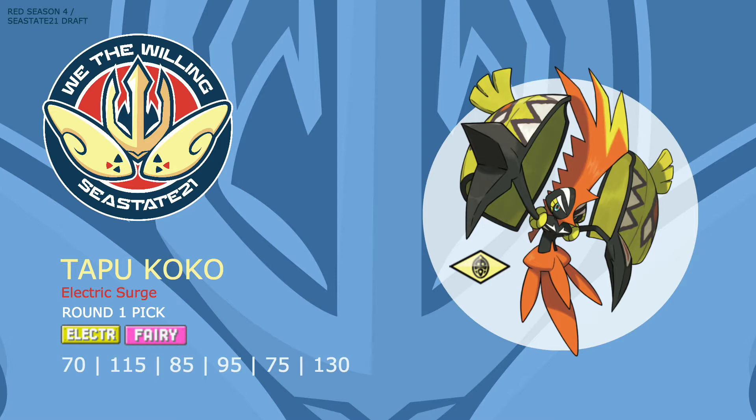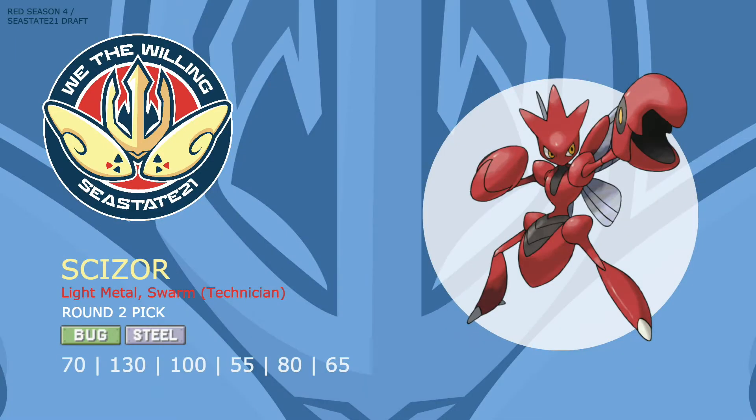Our next pick is something that has been around since Gen 2, a mon I've always wanted to use but never had the chance — and I'm proud to announce that Pokemon is Scizor. Scizor has great overall bulk and a great ability in Technician, paired with a powerful base 130 Attack stat. With Fairy types taking over this generation, Scizor's STAB Technician-boosted priority Bullet Punch is going to be taking even more lives than usual.